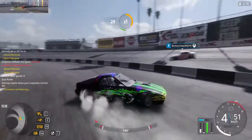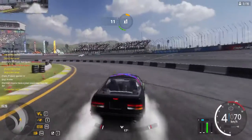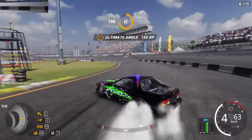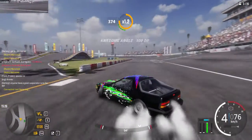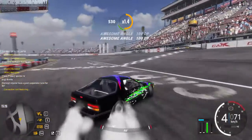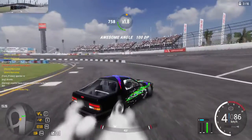With this thing, if you actually want to get in ultimate angle, just use the handbrake and drift — it's the easiest way to get ultimate angles, or otherwise an awesome angle, which is also nice.